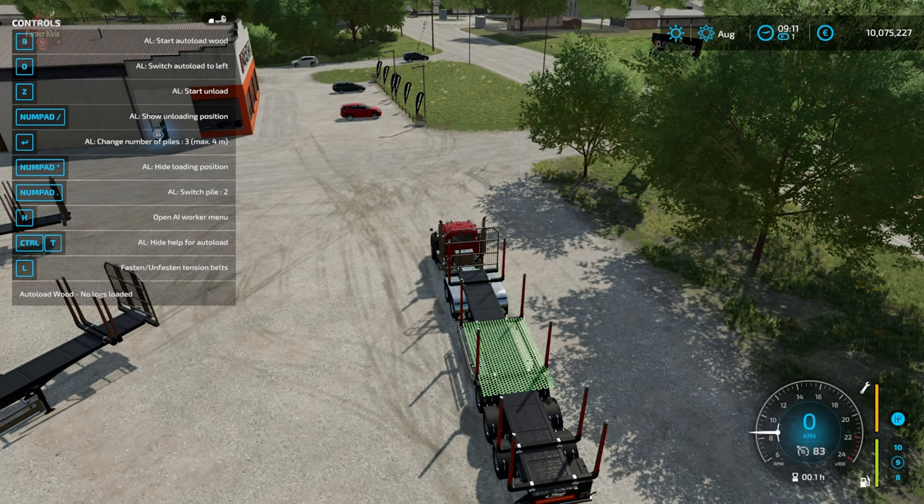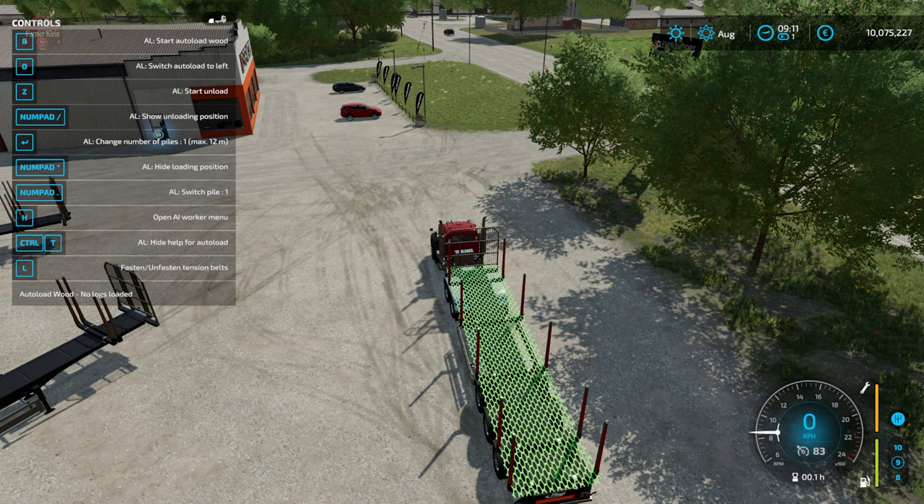Using the period key, we can cycle between which pile we are loading on. Hit Enter again and we can go back to a single pile, so we could autoload up to a 12-meter-long log in this orientation. We could also autoload 8-meter, 9-meter, 10-meter logs — any length greater than six meters with the 12-meter trailer will require using a single loading pile.